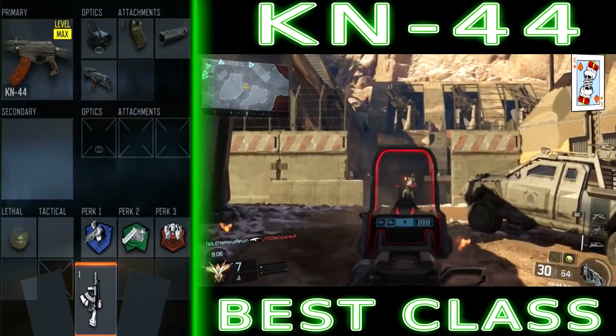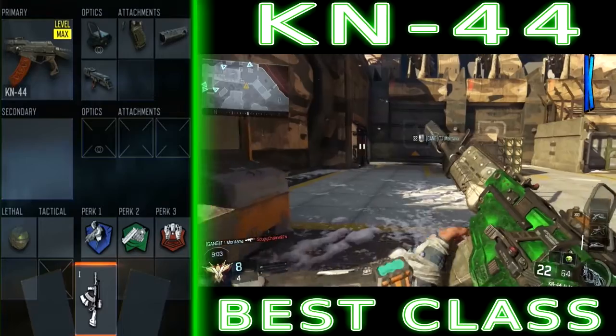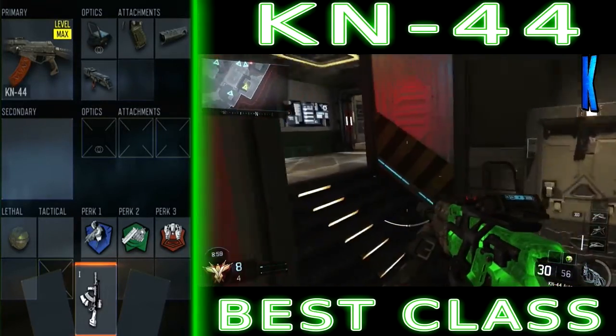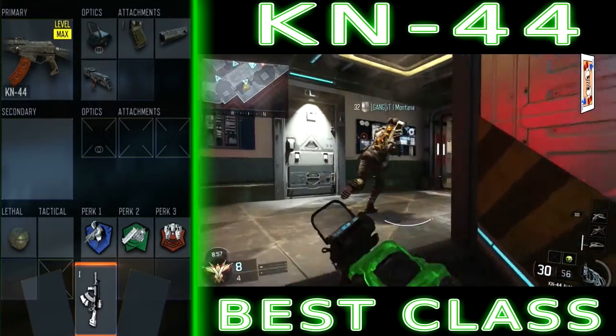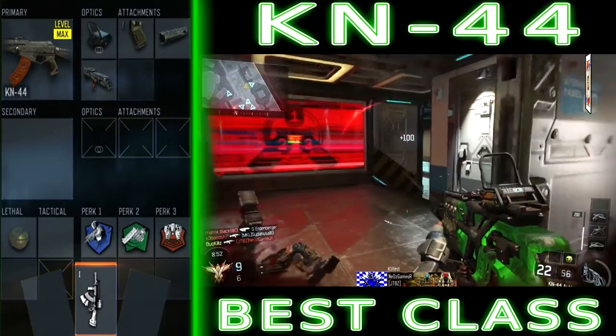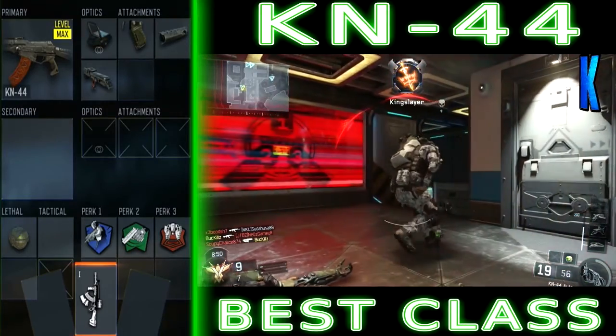With this setup I've gone with High Caliber — headshots do increase damage. I put this on for the simple reason that when I'm getting shot and I flinch, the gun rides up a little bit, and I tend to get a ton of headshots, which lays people out even quicker. I recommend trying that attachment and seeing how you do.